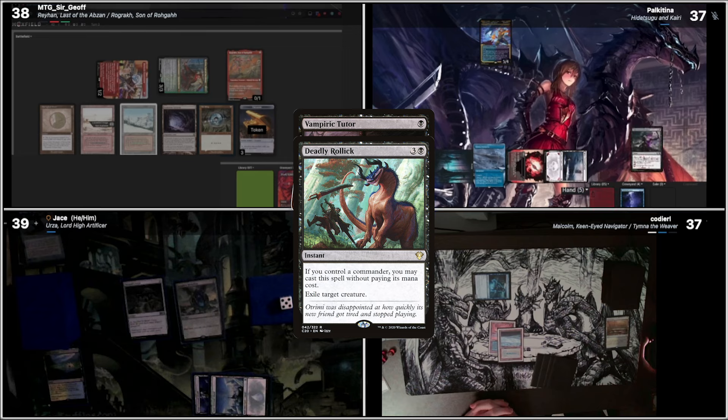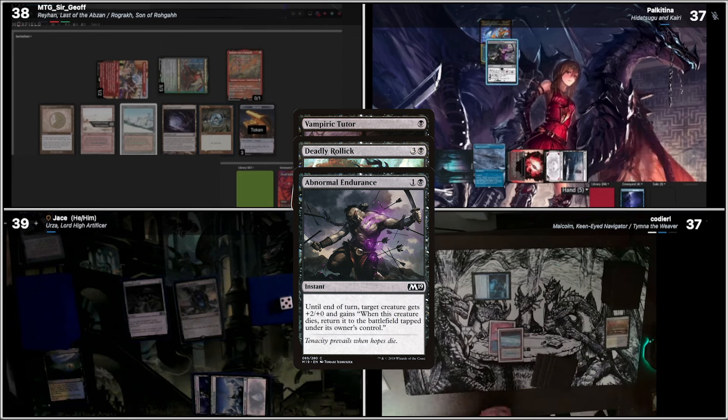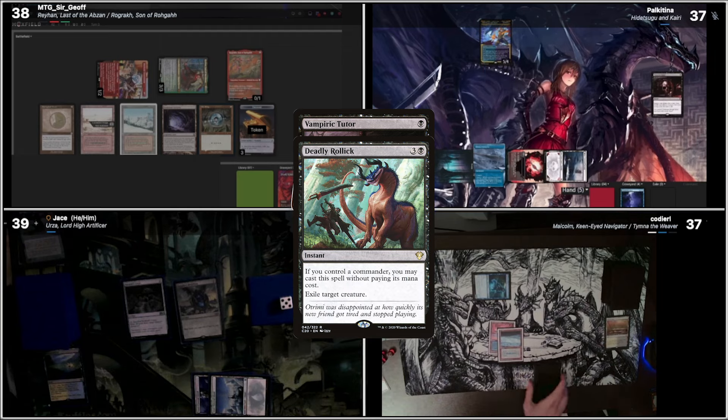Death Trigger. We'll reveal Abnormal Endurance. Cordial, you'll lose two off of that. Target Hidetsugu and Kairi. So when it dies, it returns to the battlefield tapped. Then we will sacrifice Hidetsugu and Kairi. Do the triggers again.